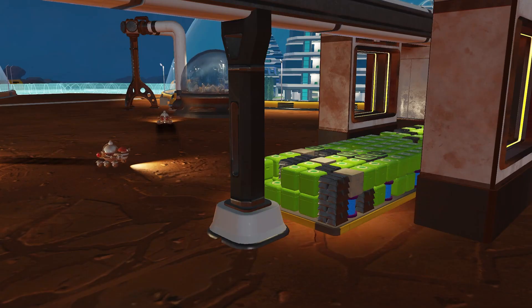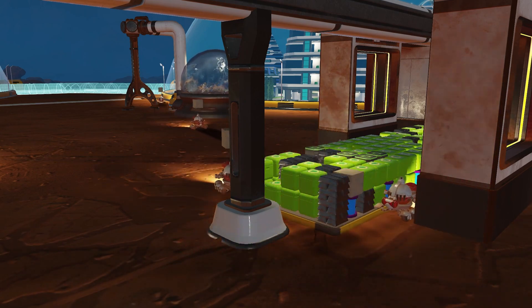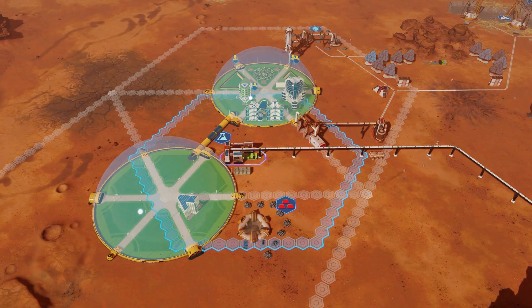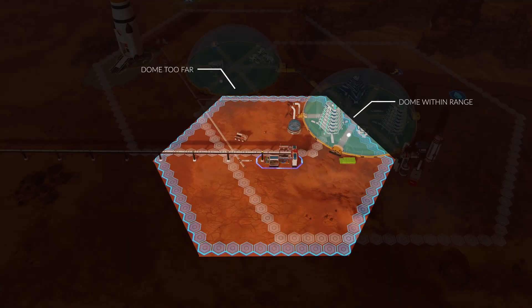When placing your stations, make sure your drones are able to bring cargo to and from the platform, and if you want colonists to use the stations too, make sure residential domes and destination domes fall within the indicated radius. Colonists will not walk to a station from their dome if the station is too far.